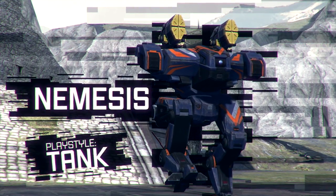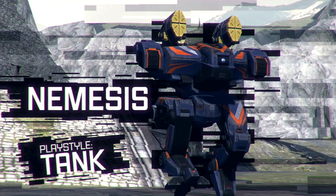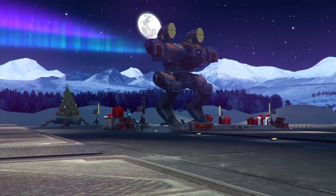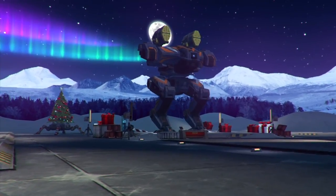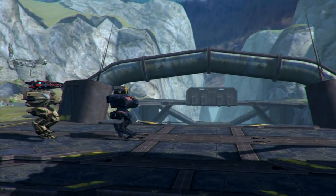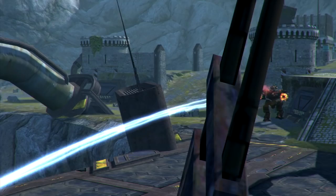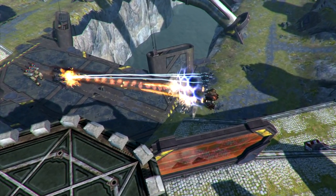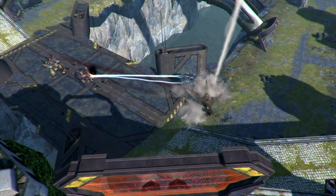Nemesis. Playstyle – Tank. Nemesis bears two medium weapons. Additionally, it has rocket launchers that temporarily unfold after Absorber is down. Nemesis is the slowest but bulkiest Pantheon robot. Maybe it's not the deadliest robot around, but it is extremely hard to kill. You can't just kill justice, after all.